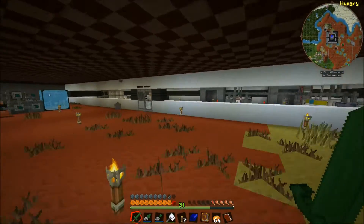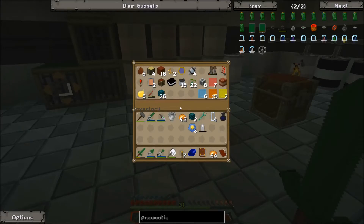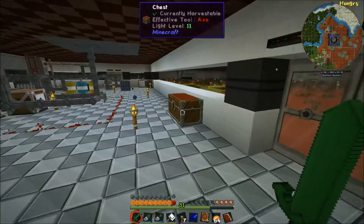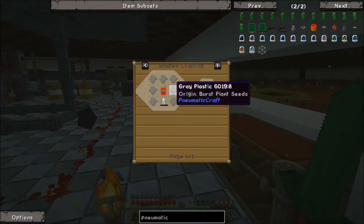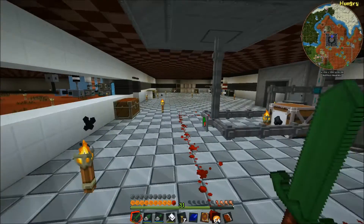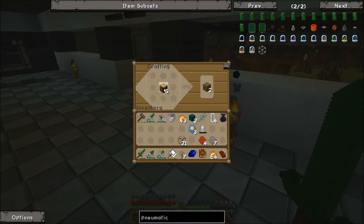Let me grab some wood for sticks. We're going to need seven gray and four red plastic for this. There we go — and we got that green plastic melted back down, which is awesome. Let's get this crafted. Oh, I forgot to grab the redstone. Grab that really fast.